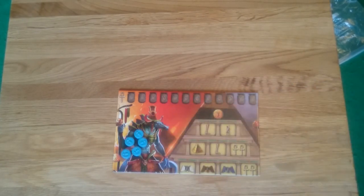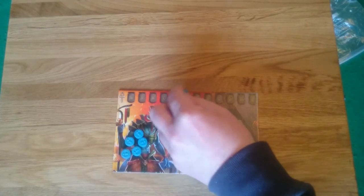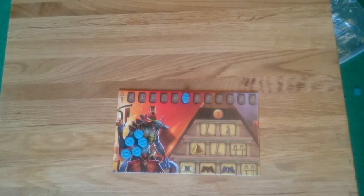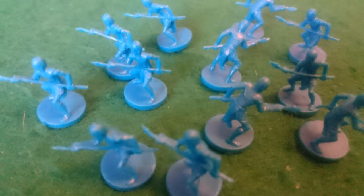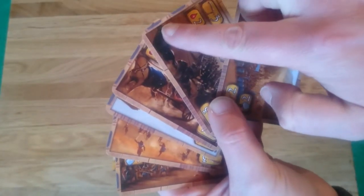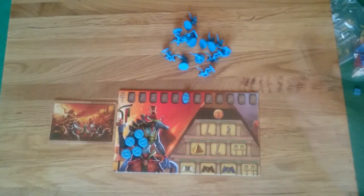Each player also needs their square player order token, which gets placed on the board in random order for the first game. They also get the oval token, which is their prayer point tracker — that starts on the number 5 along the track at the top. They will also get 12 units of their colour, and then the 6 battle cards of their colour, with the colour shown on the edges of the cards. Note: the blue one is for some reason grey.